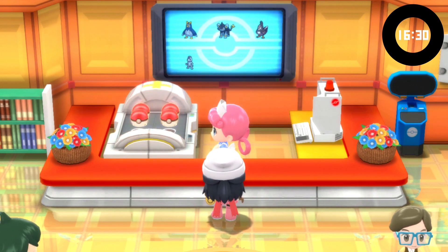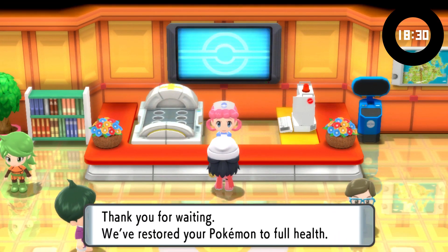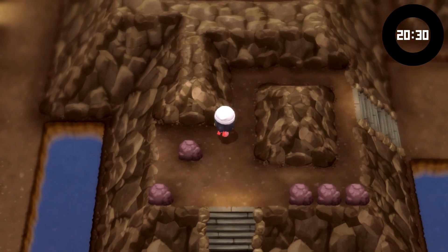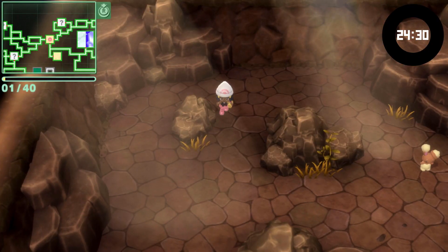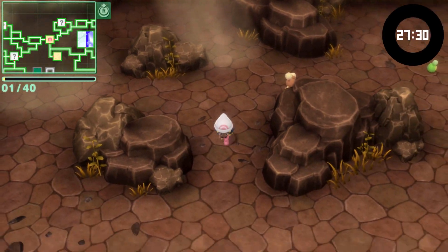The graphical enhancements in this game are a far less notable improvement than those in the Let's Go games, and the change from XY movement to full 360 degree rotation just kind of makes things clunkier, especially in the Grand Underground, which was a big selling point as a new feature of this remake.